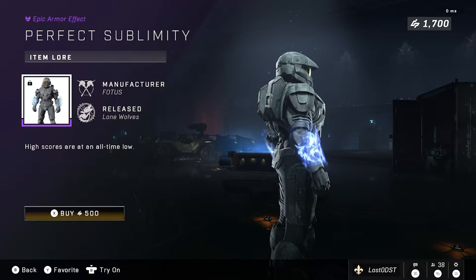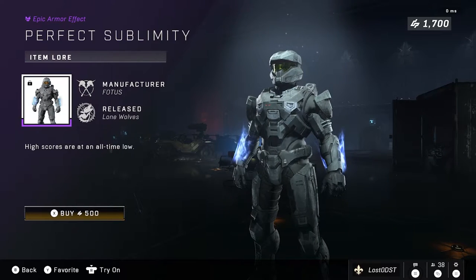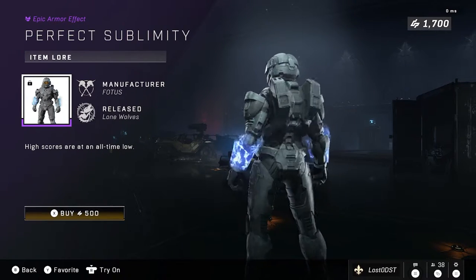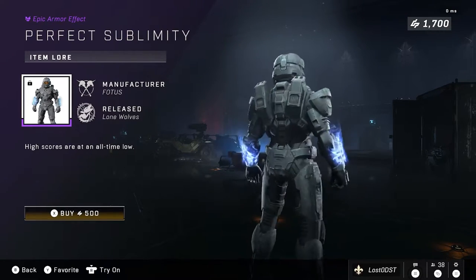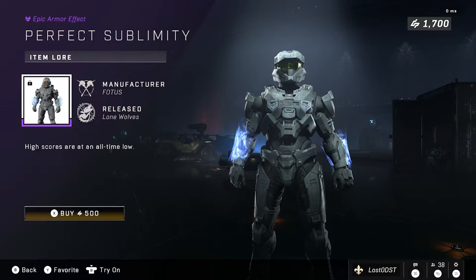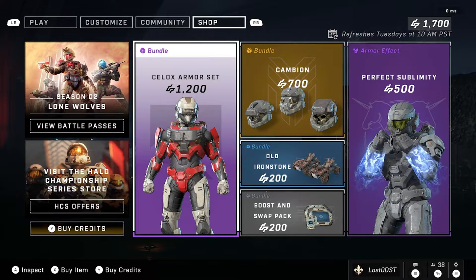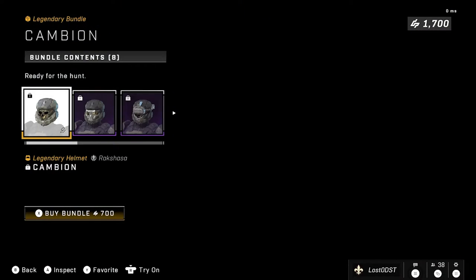Moving on to the second repeat: Perfect Sublimity. It's a cool effect, I'll give it that, but we've got another repeat — come on. It's 500 credits and I just don't think it's worth it. If it were like 200 credits I'd buy it, but not at 500. Also, I forgot to mention the Sealox Armor Set is 1,200 credits. I don't agree with that price either, but it's at least more fair than some previous armor set bundles.